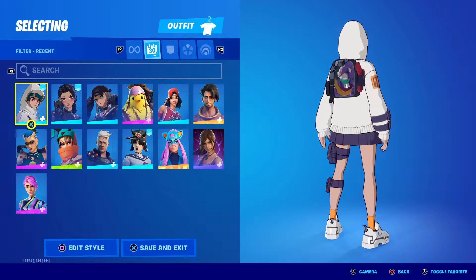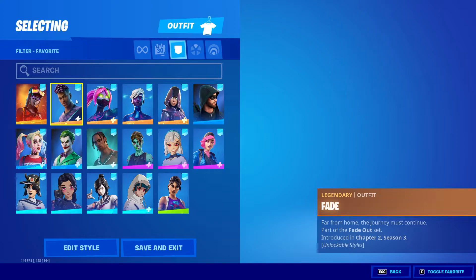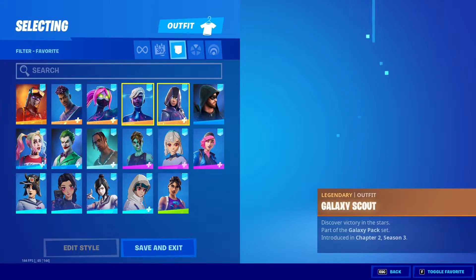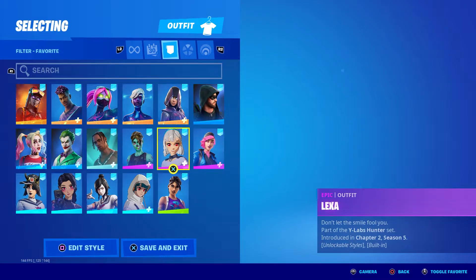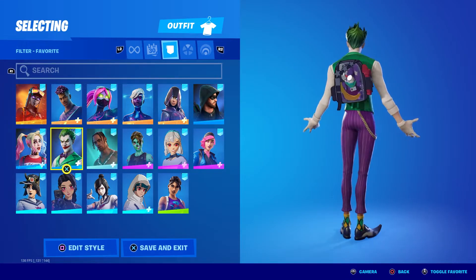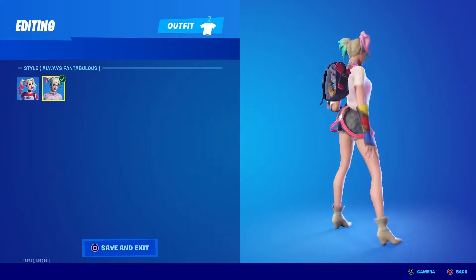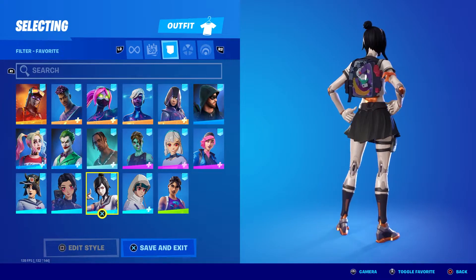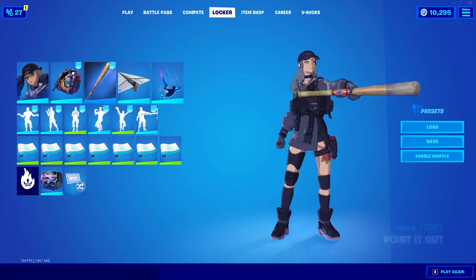Skin combos for Chigusa: Yuki, Blaze, Fade, Galaxia, Galaxy Scout, Glow, Green Arrow, Night Beam, Lexa — on point. Gold Trooper, Travis Scott, Joker — the purple is on point. Harley Quinn — first style is better for this combo. Fanatic, Suki, and last but not least World Warrior — the purple is on point.